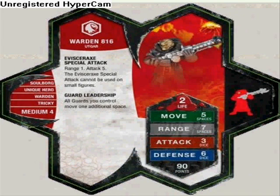Warden 816. Evanurax special attack: range 1, attack 5. The special attack cannot be used on small figures — interesting. Guard Leadership: all guards you control move 1 additional space. 2 lives, 5 move, 7 range, 3 attack, 6 defense, 90 points. It's a Soulborg.